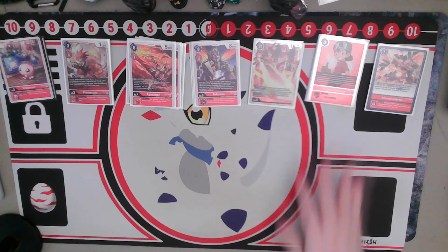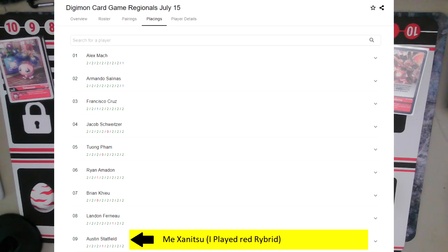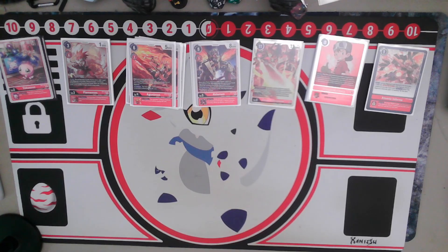So if you couldn't tell already just by the cards laid out, the deck that I ended up taking was Red Hybrids. I did pretty decent and ended off in that event at 9th place, just bubbling out of top 8 but still in top 16, earning my invite for Nationals this coming season. I'm really excited to finally get my invite to be able to go to Nationals again.